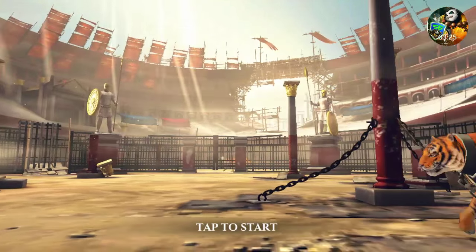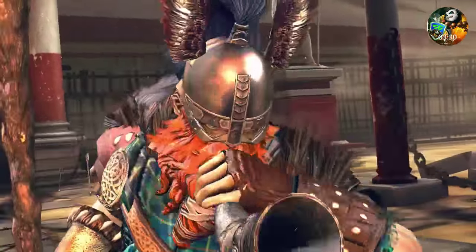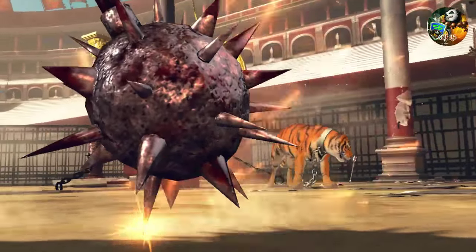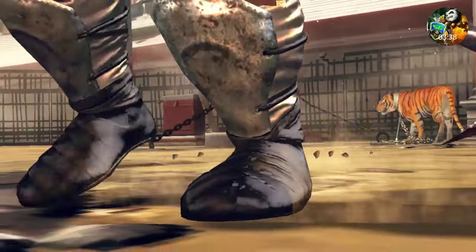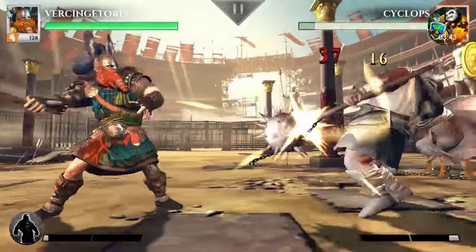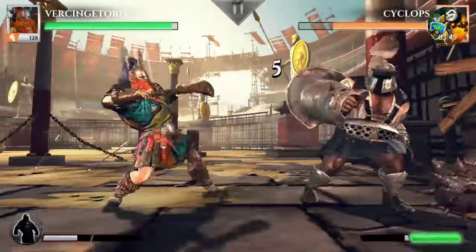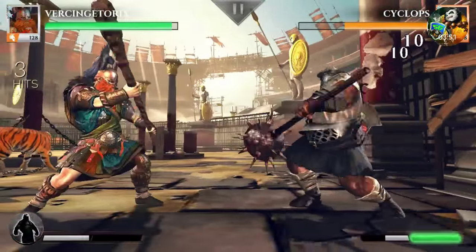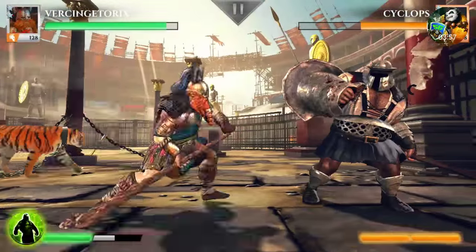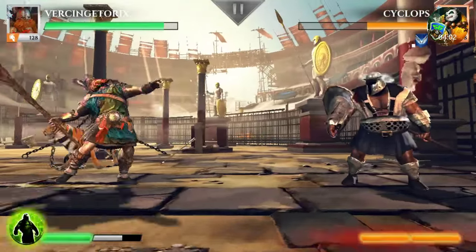We're gonna use a two-star guy that I just got a while ago and try him out. The graphics are pretty awesome - we've got a tiger in the background, and every one of the characters has a little intro before the fight. It's pretty cool. This guy is just dragging this big steel ball. Let's start out with some medium attacks, some small blocks.